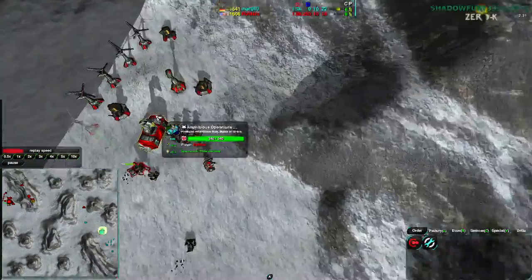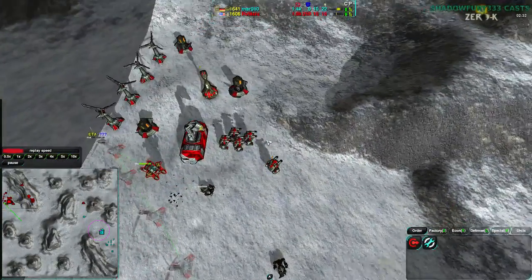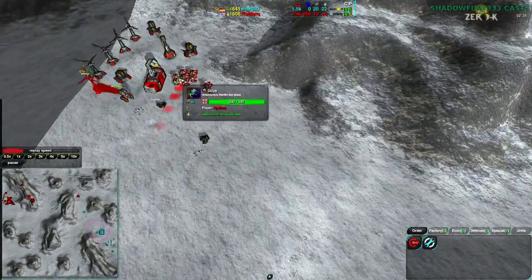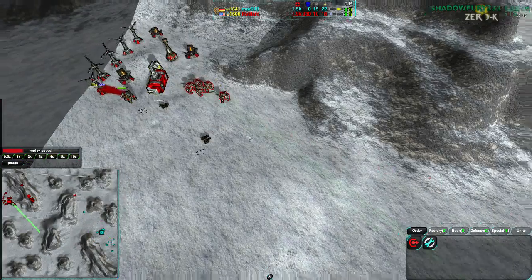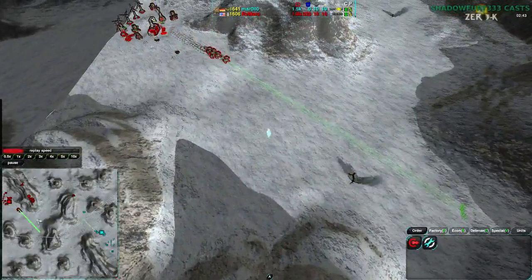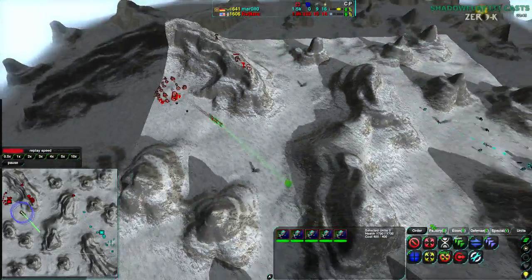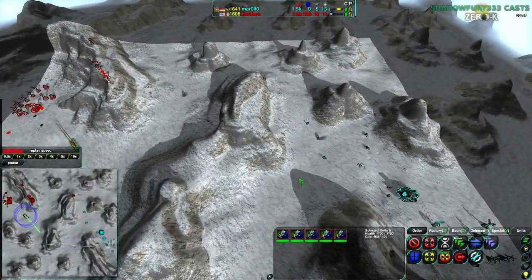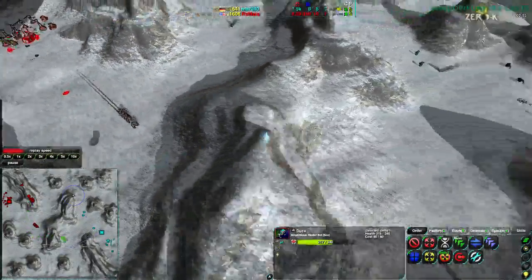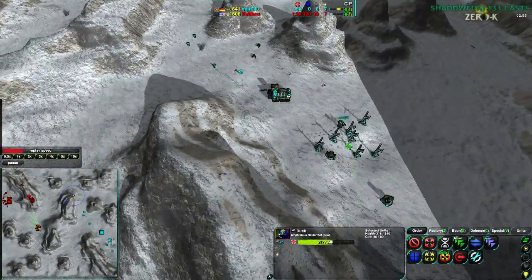Those glaives get one-shotted by the ducks, and five more ducks are coming in at Rymark's base — that is a pretty big jump. With those five ducks, Rymark should be able to just rip apart everything that Marlow has. He's attacking from the south this time, not the north as he did last time. He has one duck over to the north in case glaives come at him, but ultimately he's attacking from the south, and Marlow is not really well defended to the south.